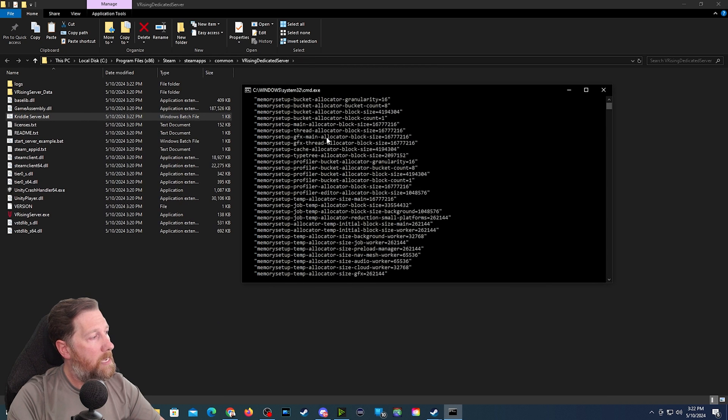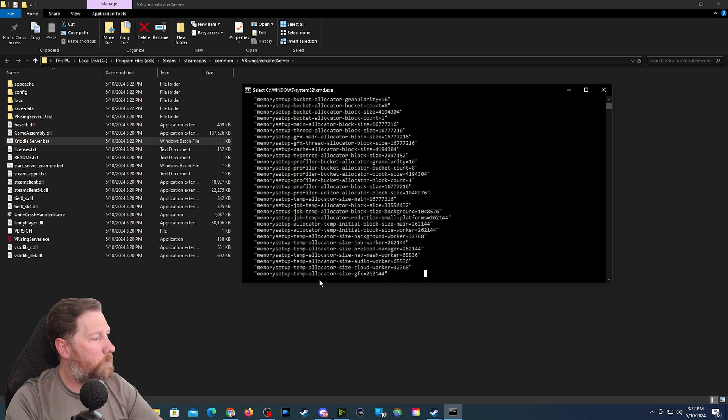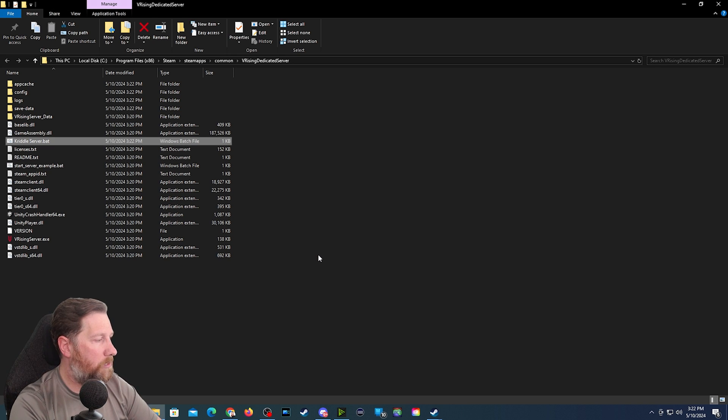Everything should be fine, and you'll see these extra folders being created inside that previous folder. Once that is run, you can go ahead and close this. To close it, click over here and hit Ctrl+C — you may have to do it a couple of times, it's kind of finicky. If the 'terminate batch job' prompt doesn't pop up, you can also close it using the X. But I do try to close it using the terminate batch prompt. Hit Y for yes and then you're done with that.